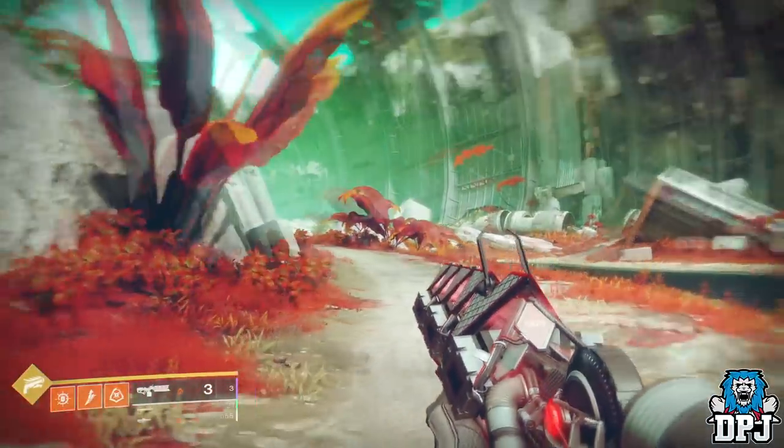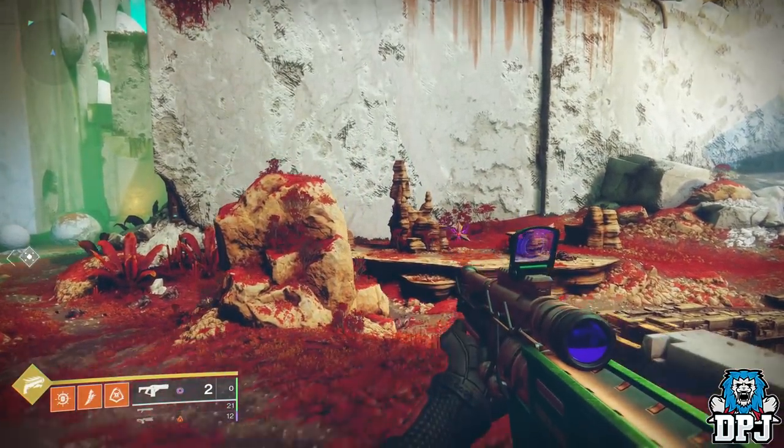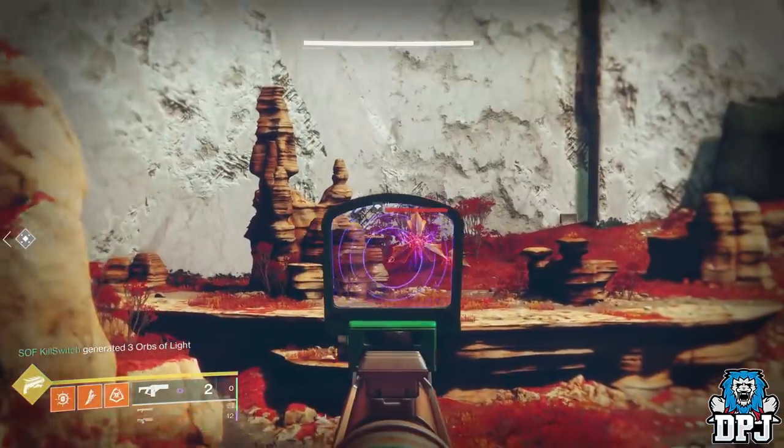With the Sleeper and Merciless, it's easy to see if it's worked as the weapons glow. With the Telesto and other fusion rifles, you can tell by not being able to continually charge the weapon after it's worked.